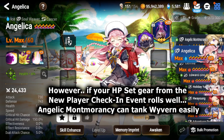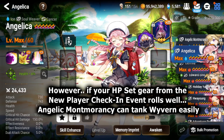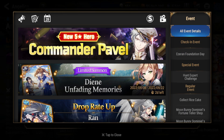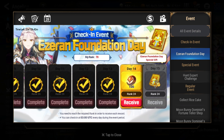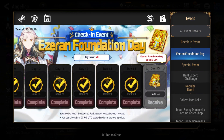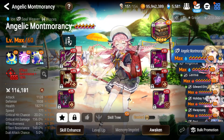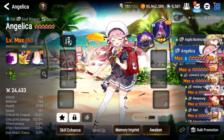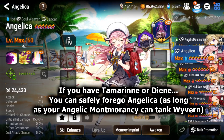Right off the bat: if you've done the check-in event selector — day 15 — and you chose Tamarin, I would say you do not need to build Angelica. You can get away with just building Angelic Montmorancy.